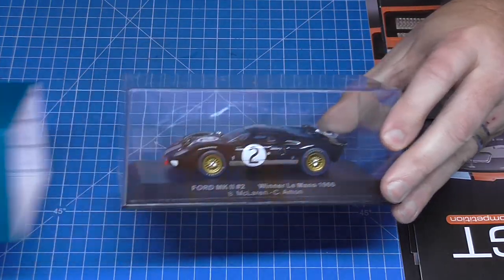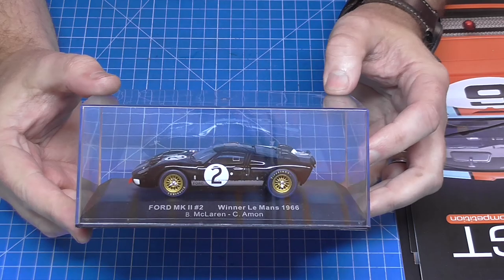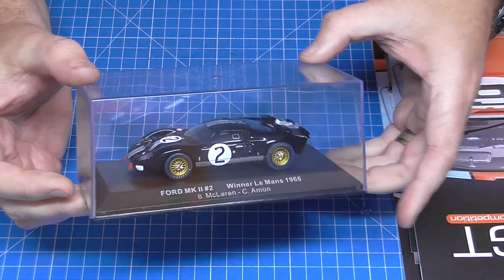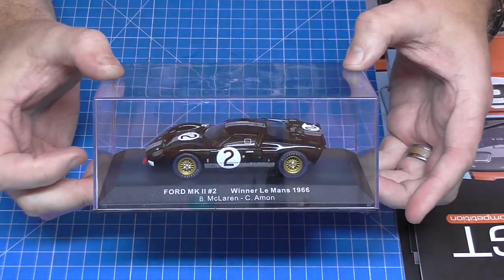It just slides out like that, and that's looking brilliant — the Ford Mark II, number two, the winner of Le Mans 1966. A little die-cast there which is a free gift — that's brilliant. Not sure where I'm going to put that yet, but I will find a place for it. I'll put that carefully back in the box to keep it safe.